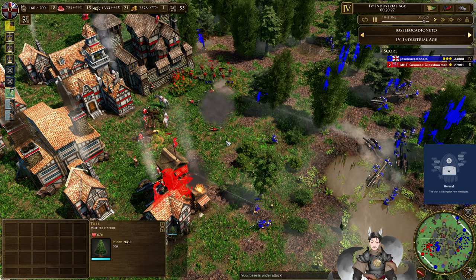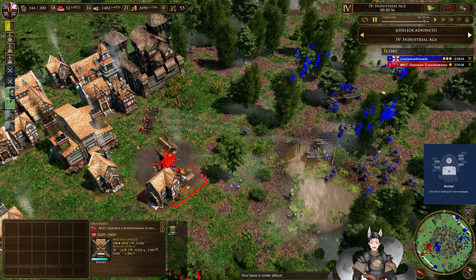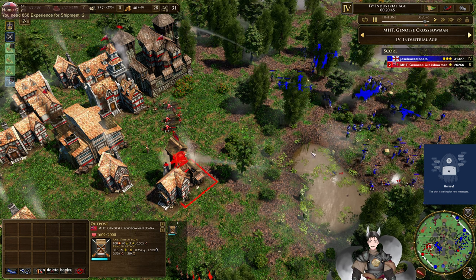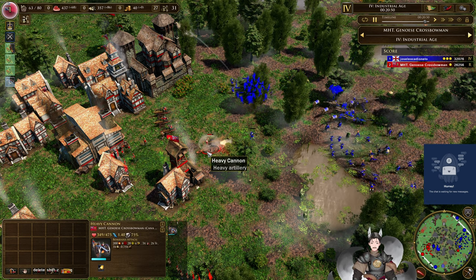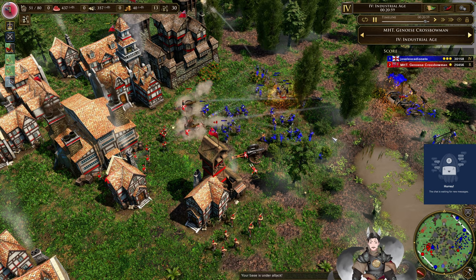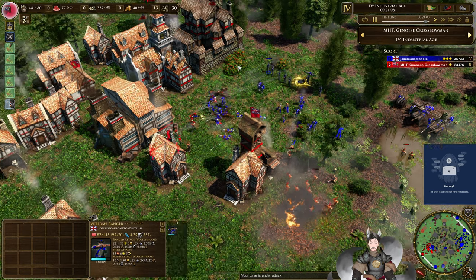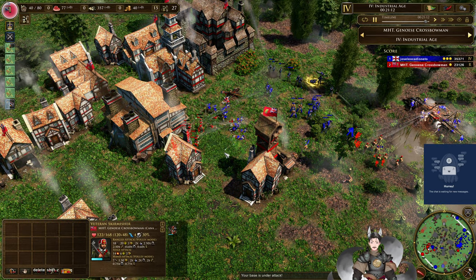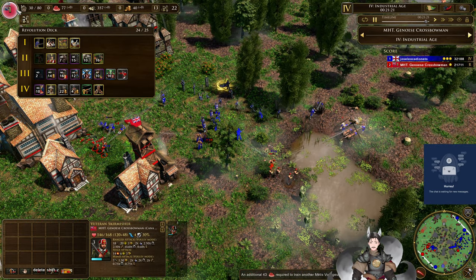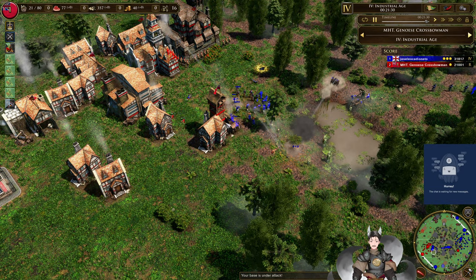Veteran rangers push way forward — still has Black Watch on the field. Skirmishers engaging from a good position, trying to get over on the rockets; they may do better going into melee. Skirmishers trying to get over — he does have a shipment available. Skirmishers are quite useful. Looks like red is overrunning — he has a good number of villagers cycling through. More rangers streaming in. The Canadian has ten villagers remaining.